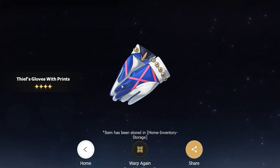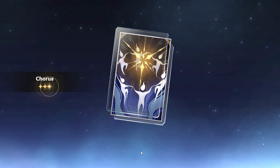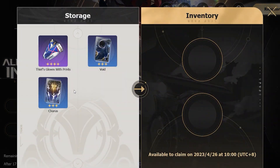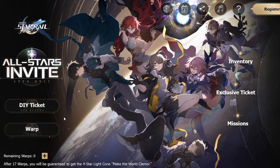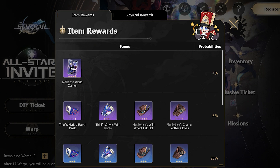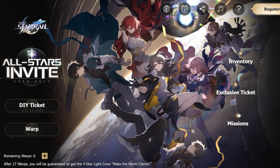I warped and got what I think is a relic. I can warp again to see if I can get the card — there's one specific thing to go for. They have a list of what you can actually grab. This four-star light cone is the key item — it's actually super helpful and it's going to be for the pre-registration character you're getting. You have to keep warping; it's a four percent chance but it is guaranteed at a certain point, as it says right here: guaranteed four-star light cone.